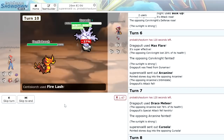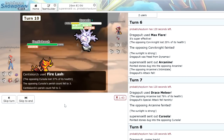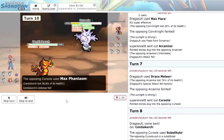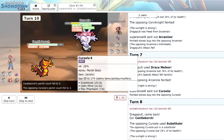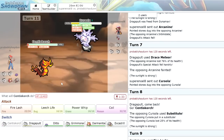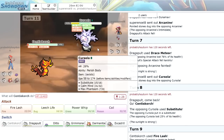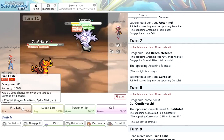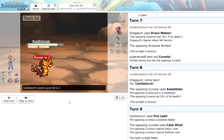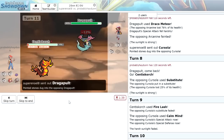Old Cursola is going to Dynamax — and this thing has an interesting ability which actually sets up a Perish Song, which is not something I knew. We outspeed and click Fire Lash — that's a dead Cursola. Look at Centiskorch out here doing it! We were able to take that Max Phantasm just because we are bulky as hell. Next he's going to bring in his Dragapult.